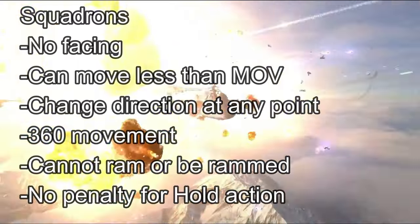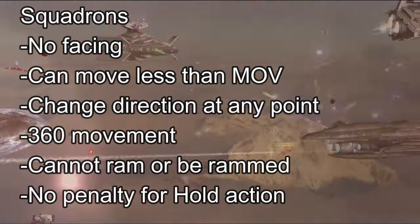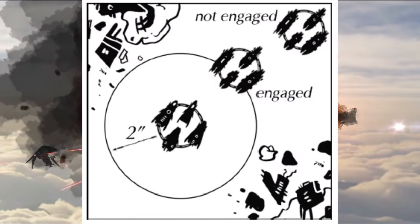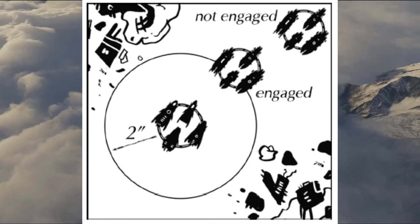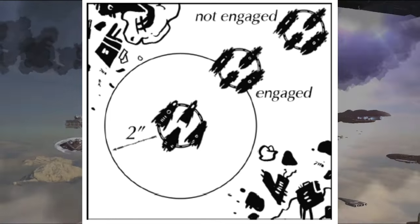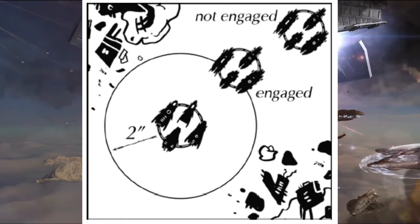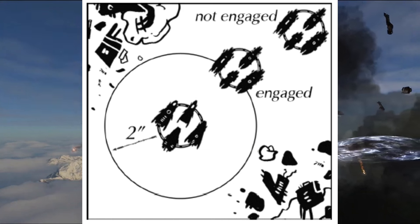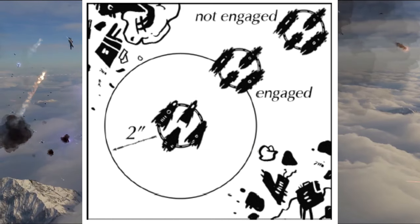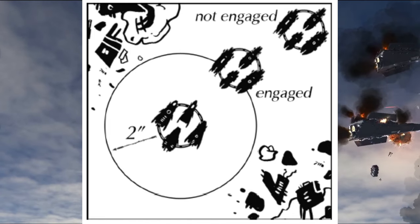Lastly, and this one's important for squadrons — this is how you use them to play escort with your big ships. Squadrons have a 2-inch engagement range that affects enemy squadrons. So if you start a squadron activation and there's an enemy squadron within 2 inches of you, you can't move — but neither can they. The two are basically now engaged in a dogfight, and you have to duke it out until one side comes out on top. So if your opponent is sending a fleet of bomber squadrons over to you, you can send out a fleet of fighter squadrons to literally tie them down.